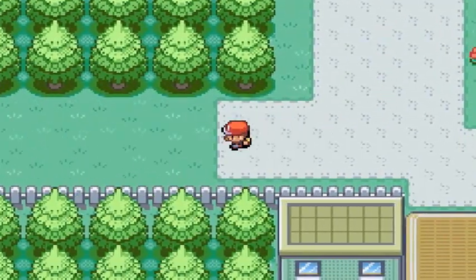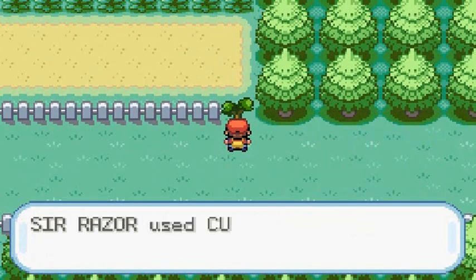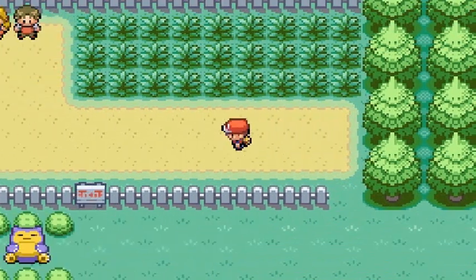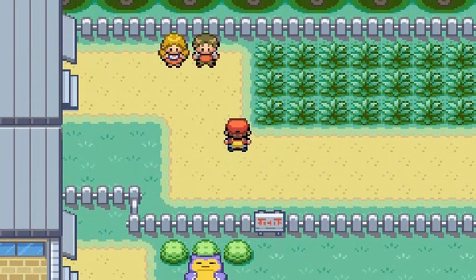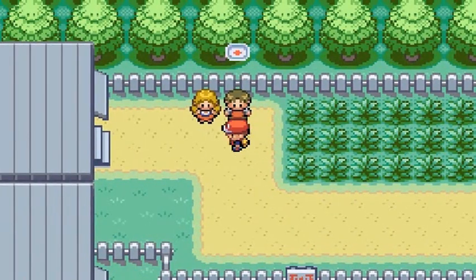This is outside of Celadon City, and here we are on Route 16. We're going to use Cut because we can. I think there are some trainers here — yes, there are. This is the Pokemon blocking the way to Cycling Road. I'm not going to bore you with just touring places — we're going to be battling quite a few people here too, just to strengthen up our Pokemon.